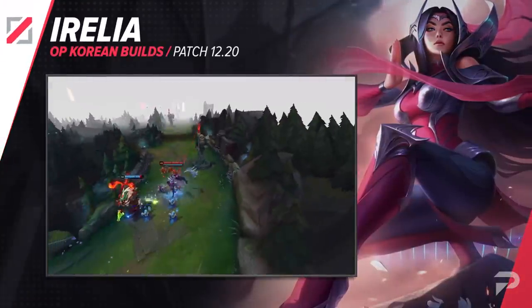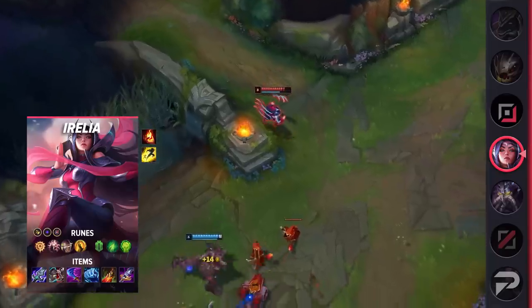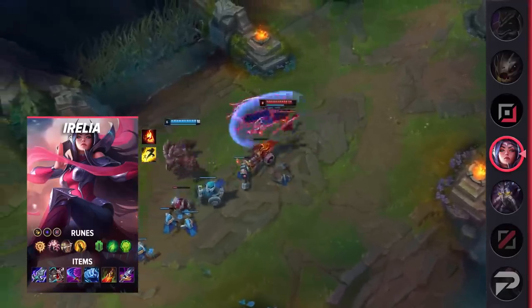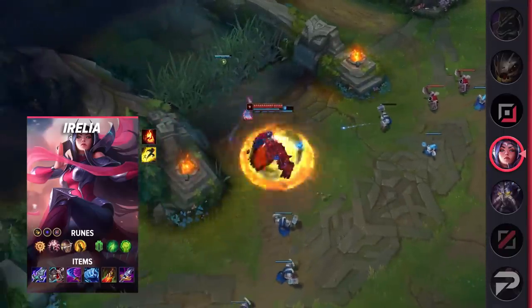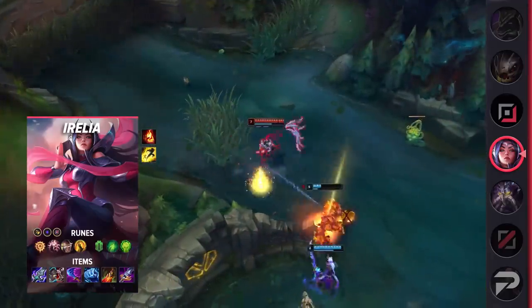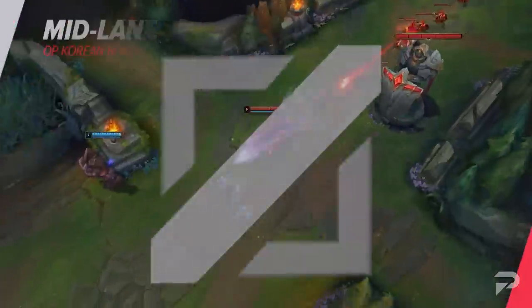Next in the mid lane is a build for Irelia — a small adaptation that makes her much harder to deal with. For her runes, take Press the Attack, Presence of Mind, Legend Alacrity, Coup de Grace, Second Wind, Unflinching, Attack Speed, Adaptive Force, and a Defensive Rune. Mid lane is full of less durable opponents, notably mages. Taking Press the Attack allows you to access quick burst damage in place of Conqueror, which is better suited for extended brawls. Most mid laners won't be able to survive Irelia's innate damage, Press the Attack, and ignite. For items, build Blade of the Ruined King, Defensive Boots, Wit's End, Frostfire Gauntlet, Death's Dance, and Maw of Malmortius. Irelia is tanky enough to dive straight into the backline but still deals insane damage with Blade of the Ruined King and Wit's End. Frostfire Gauntlet and Blade also makes it easier for her to get onto targets.